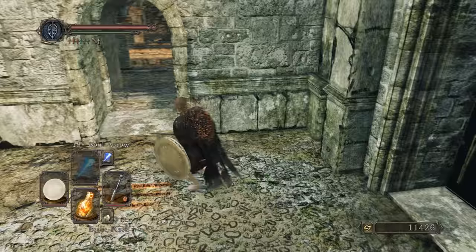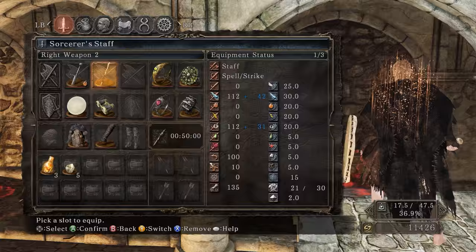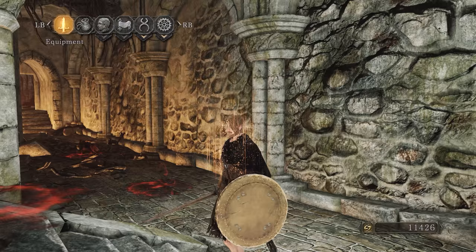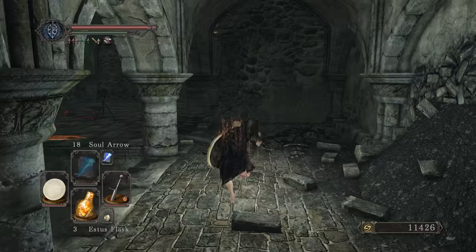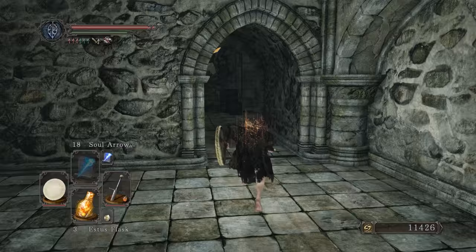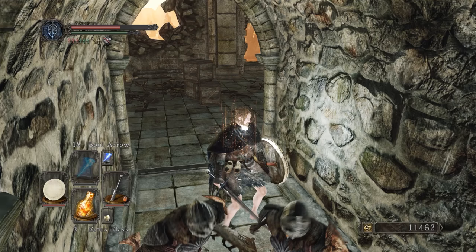We can't go through there yet - we'll save that for later. There is a little icon up there indicating something is broken, but once we go into the menu nothing actually seems broken. Let's do a couple of things before we lose all these souls. There are two more things we want to do back here before we move on - I'm going to do one of them now and save the other for later. First we're going to clear out these knights here, since we're in human form and just praying we don't get invaded by other players.